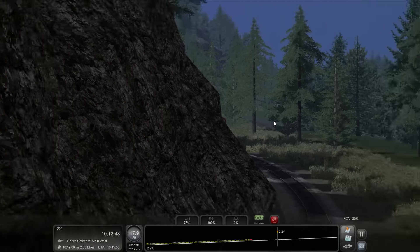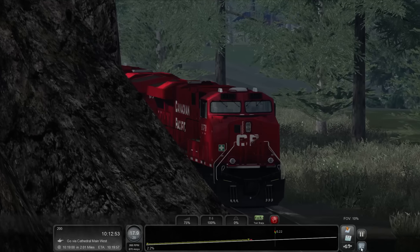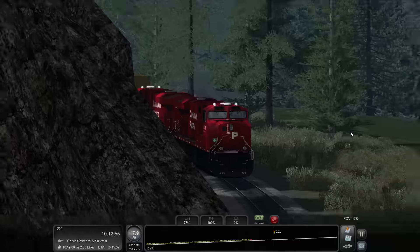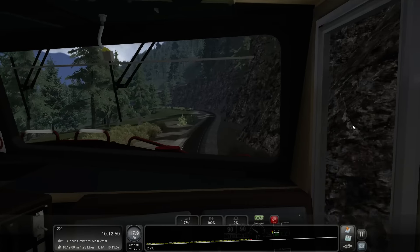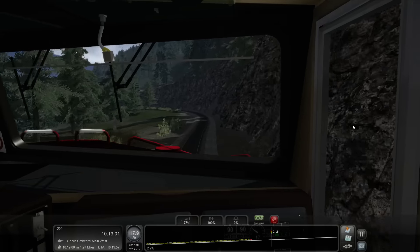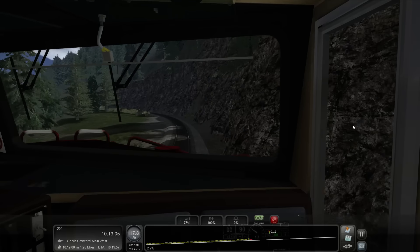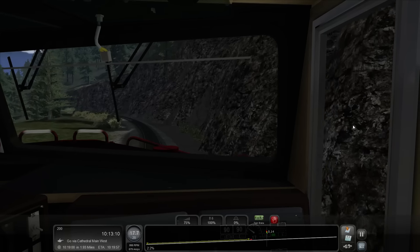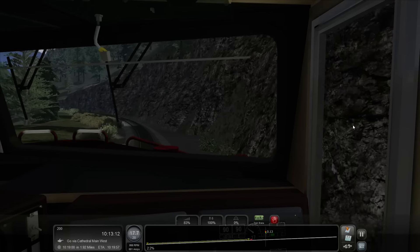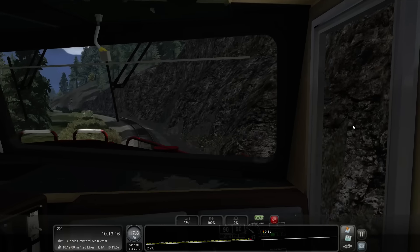Coming around the mountain — nice. This is one of the reasons I like this game: you end up taking screenshots constantly because you're watching the train and suddenly you're like 'whoa, look at that!' 17.7, still losing speed a little bit — increased it up to 87 throttle. Hopefully we'll make it. Green light — this is good. Could you imagine getting a red light going up this hill?